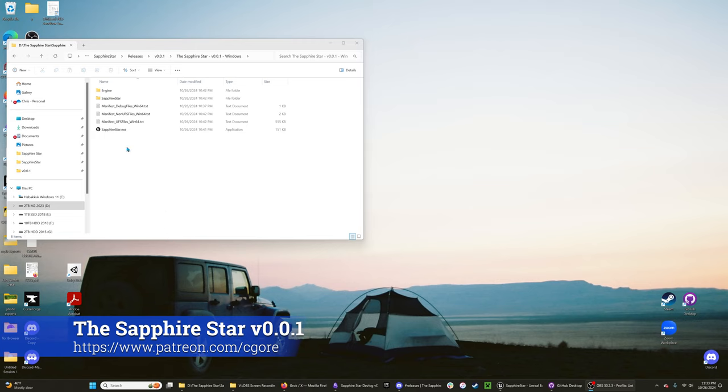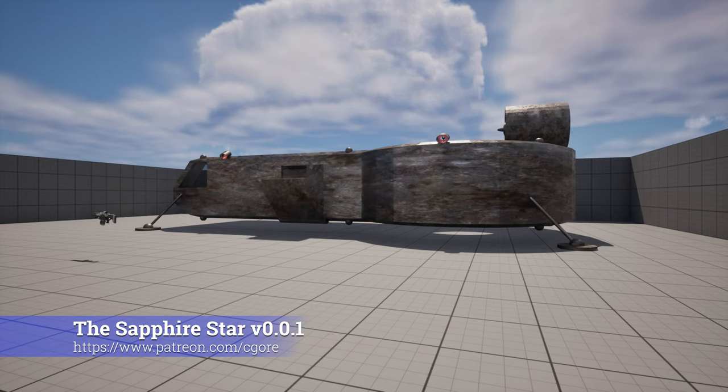In the download, if you just get a zip file, you unzip it, you'll have a top-level executable — this one right here. Click on it and it should start. There we go.